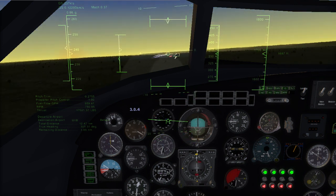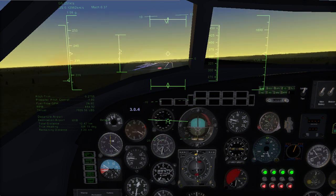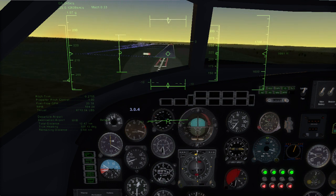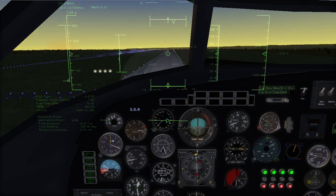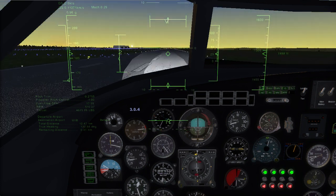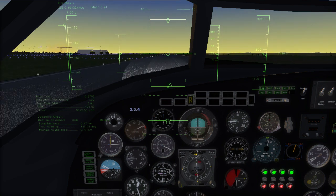Now we try to get to the runway heading. The speed is way too fast, so I'm setting one more flap. And we are now on the runway — touchdown! Reverser on, all flaps out, and braking the aircraft down.